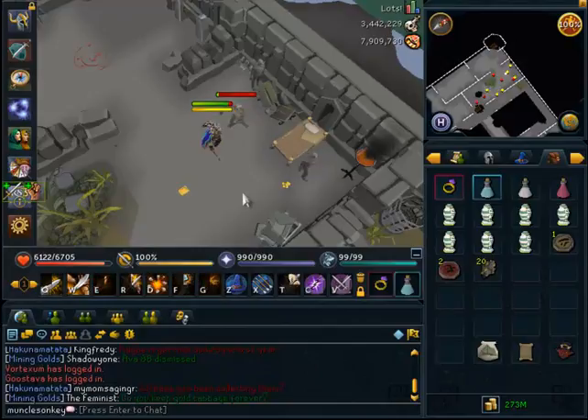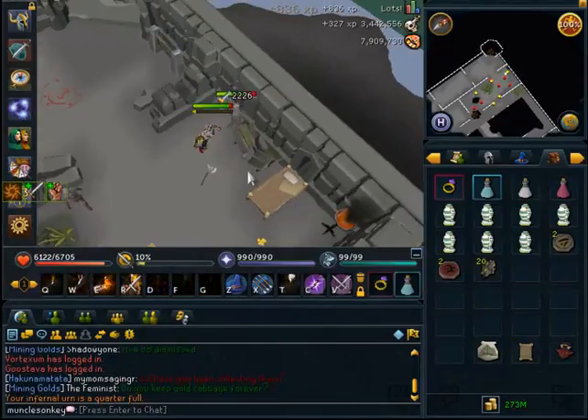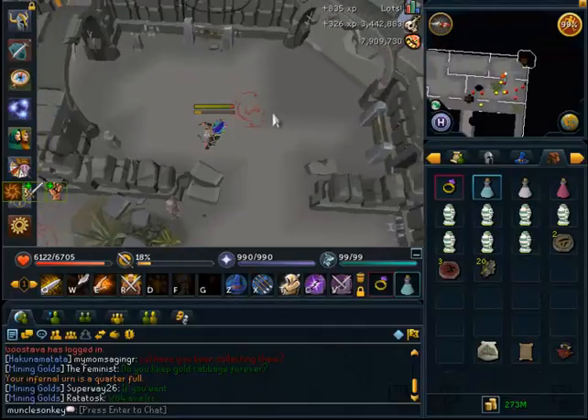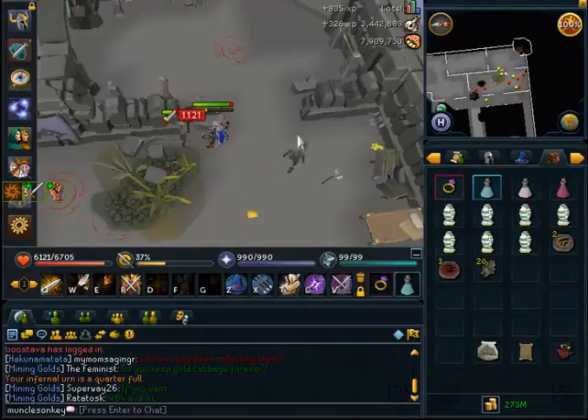Berserk is one of the best abilities in the game and you should always use it liberally while slaying. And of course, when Berserk isn't charged or you're not at your full adrenaline, you can always use your thresholds — Destroy and Assault are the best thresholds for dual-wield slaying, and those will hit fairly well on Necrials as well.